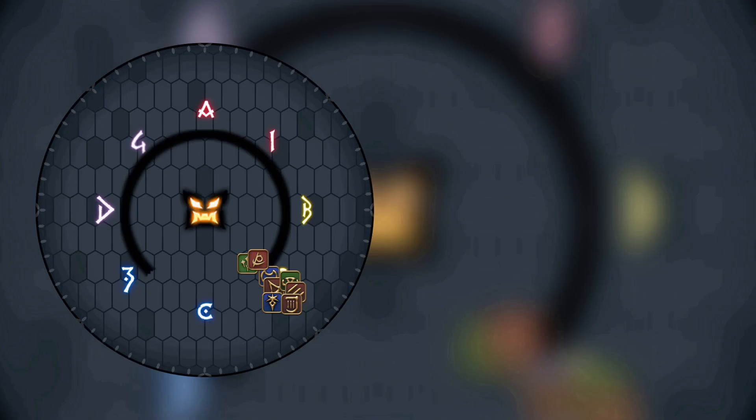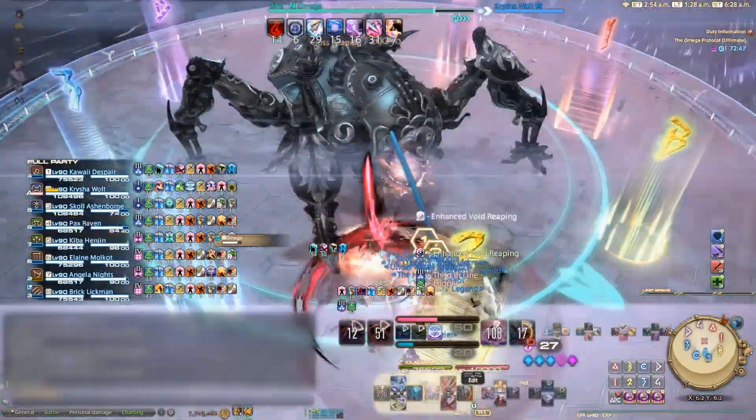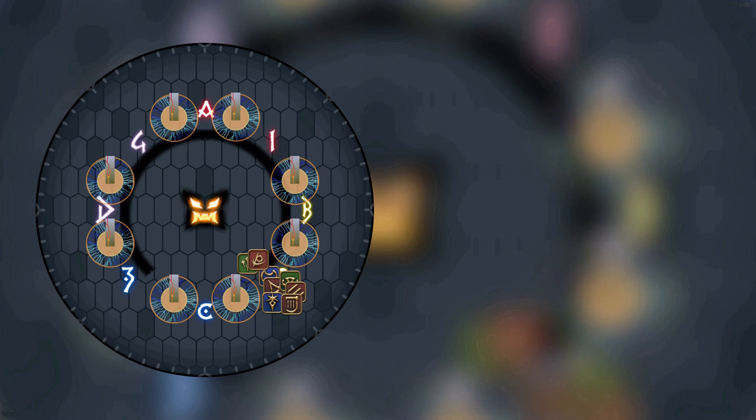Start off by stacking the party to the southeast. This starting point puts the party the same distance from the north and the west, which is important for the first mechanic. Once Omega casts Program Blue, each player will be marked with a number 1 to 4. This debuff is only visible on your debuff and the party debuff list, and there is no other visual indicator. The only restriction on how these debuffs go off is that there will be two of each number. Two towers will spawn randomly around the map, slightly offset from the cardinals, and must be soaked by the two number 1 players.